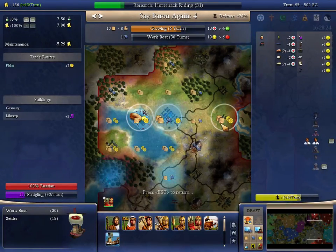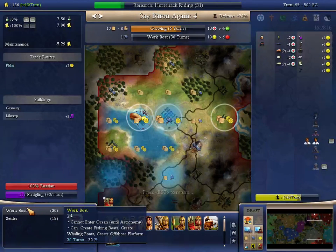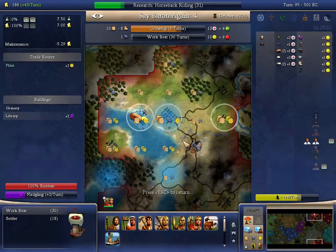If I work the cottage on 95, 96, the sheep on 97 and 98, I wouldn't quite be able to build it — I would actually have to slave the work boat again and overflow out. So around turn 100 it would be at 20. I would whip it, still work the mine, be at 55. So I'd overflow out the 25 hammers again.